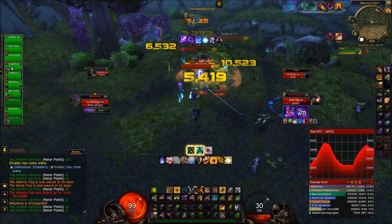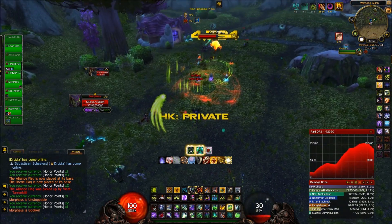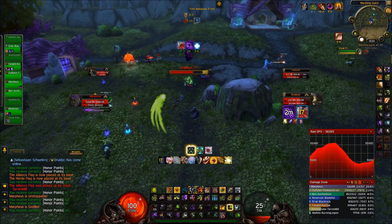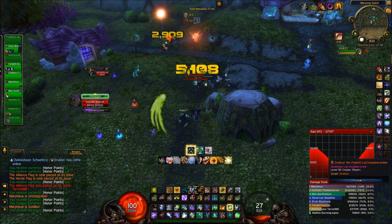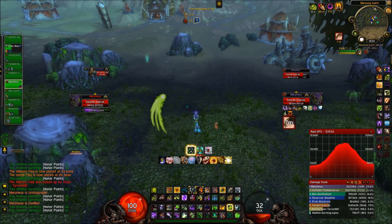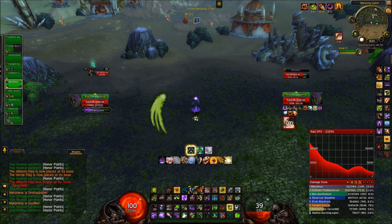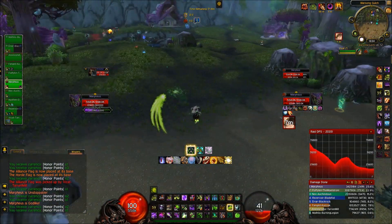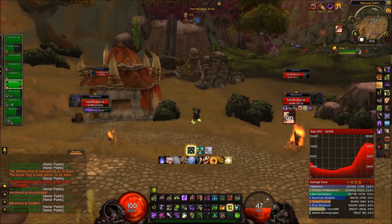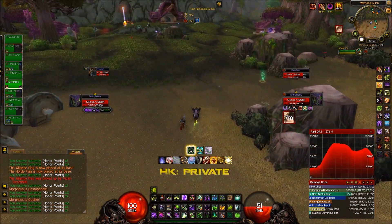What you can also do — something I often do — is wait for the damage buff, get the Berserker buff, and you do even more damage. That's why my damage was so insane in video montages. Demon locks don't usually do 195k crit on a warrior twice in a row — that's because of Berserker and the Potion of the Jade Serpent. I think the damage buff will be available here soon, in the next minute or so.